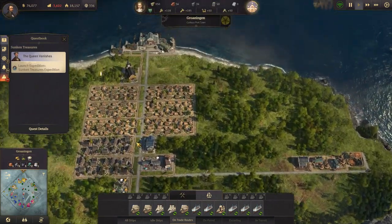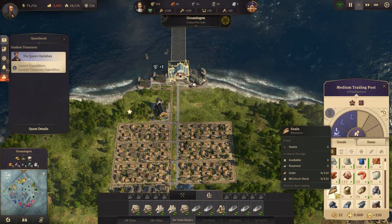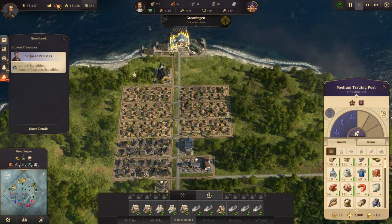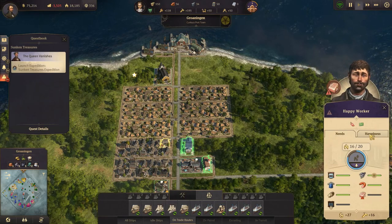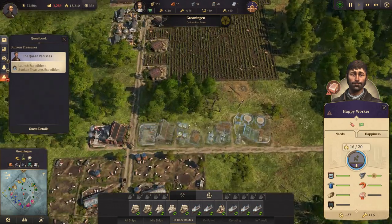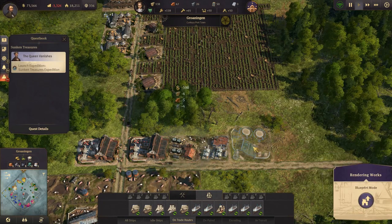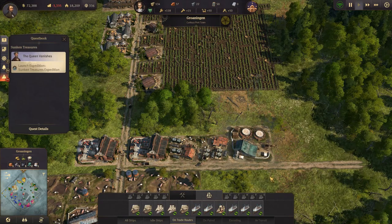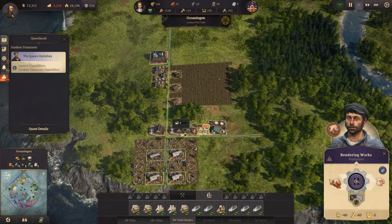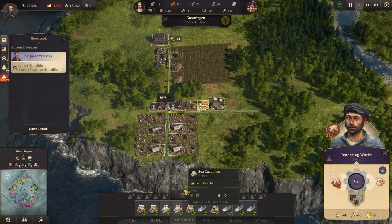Let's see down here - we should have bread now. Yes we do. We have sausages and we have everything here, so this island should be doing well. But we don't have any soap. Oh, we didn't have the resources to build all these things. There we go - soap is being produced. And we now have a rendering works.